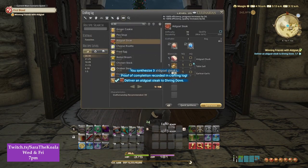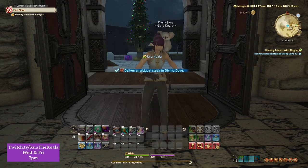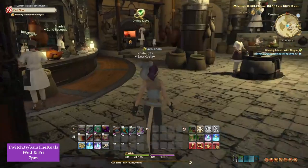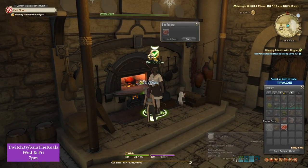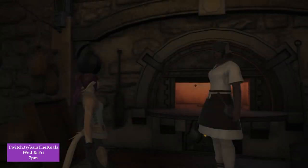We've now got our steak. Now we need to hand this over to somebody called Diving Dove. If you get up and look directly to your left, next to the suppliers, you'll be able to see them standing there with a green icon showing this is where you hand off your quest. Click and drag and drop that over to hand it over and then a short cutscene will happen.